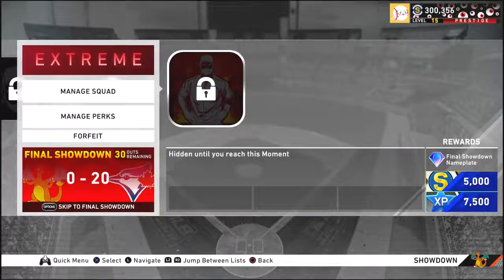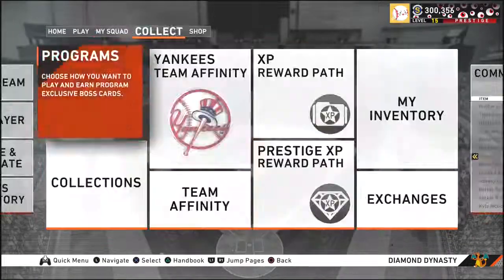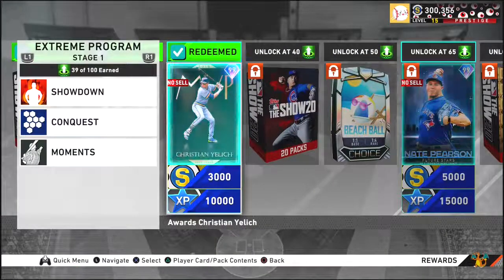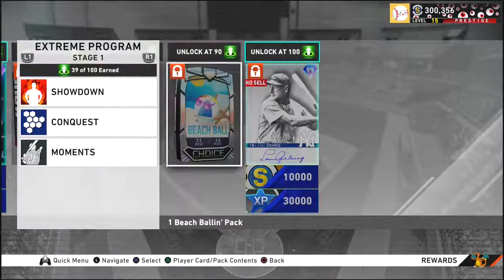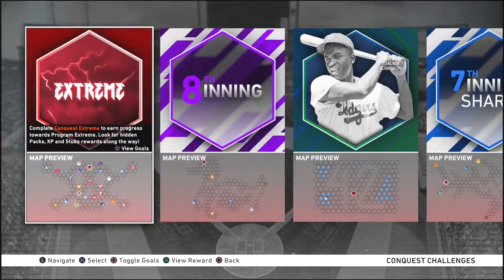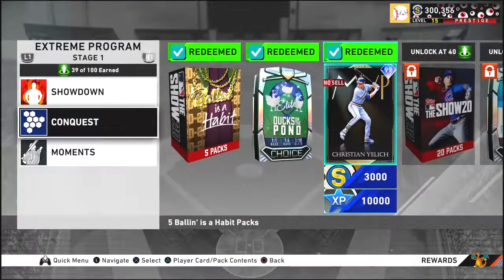Finish all the preliminary showdowns — there's no reason not to do them, they're really easy and they'll make the final showdown way easier as you get more players and perks. That's how I got Christian Yelich — just from doing the showdown. If you want to do the Conquest and Moments, that's how you get Nate Pearson and Lou Gehrig. I'm not doing that Conquest though — that board takes too long and I don't like Conquest. I've probably done like three maps total this year.